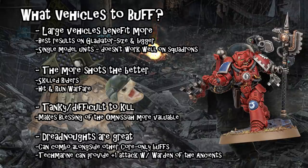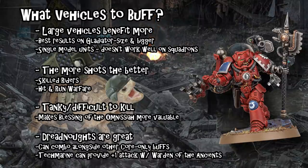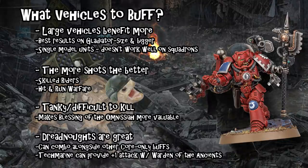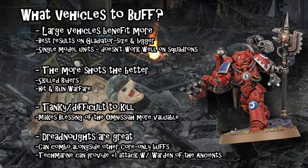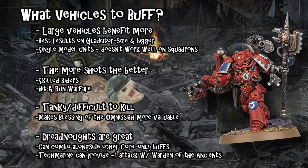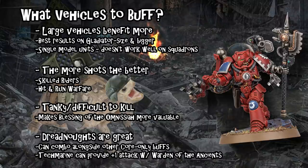Some of these Dreadnought close combat weapons are immensely powerful, and getting even one extra attack out of that is a big deal. The Relic Axe you can equip from upgrading to Master of the Forge makes his Power Axe Strength 7 and flat three damage — the extra damage is nice, it makes it sort of like a Thunder Hammer, but only getting to Strength 7 is a little disappointing. So generally you don't really want to waste a Relic slot on that; they only have a three-plus weapon skill so they're not the best thing to put a Relic melee weapon on.